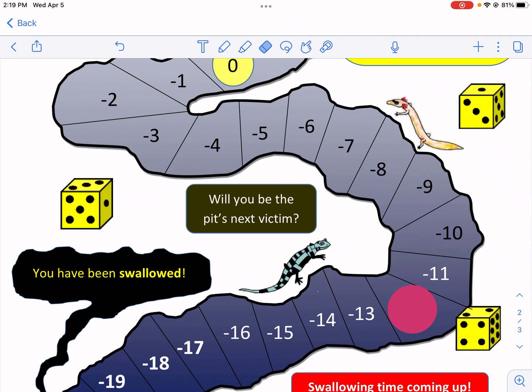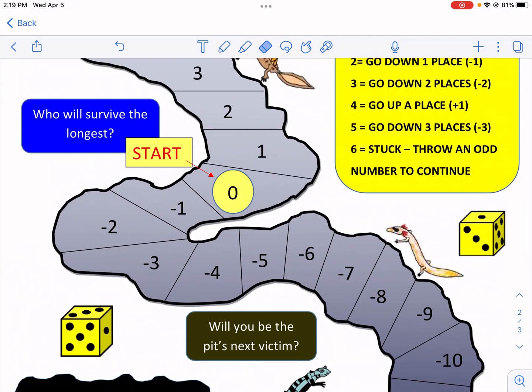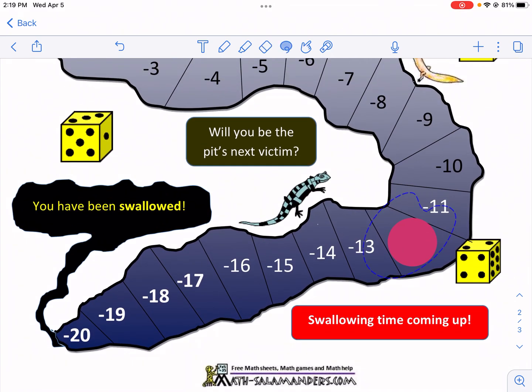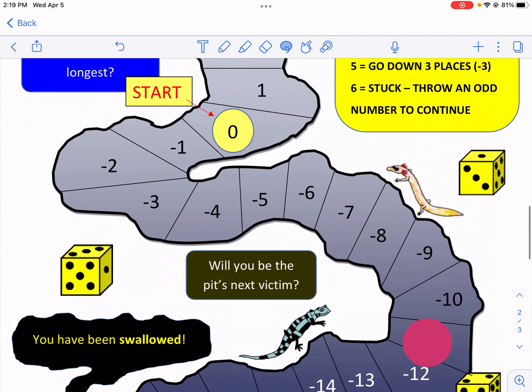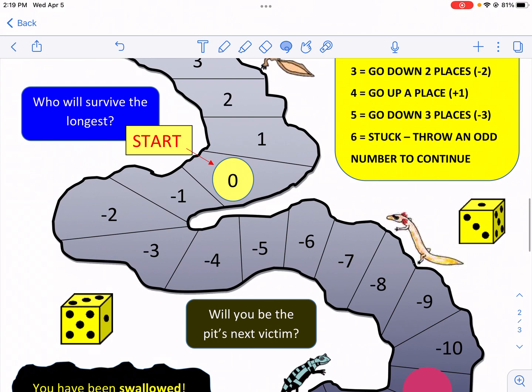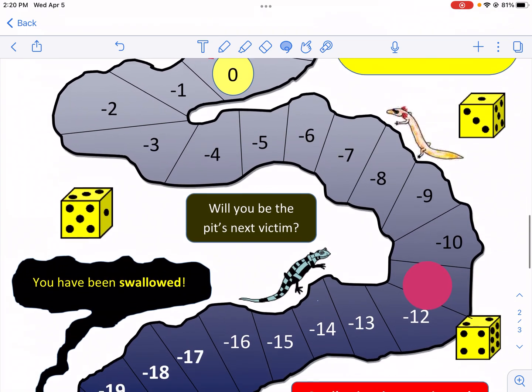I roll a six and a four — four is good, going up one spot to negative 11. Six says throw an odd number to continue. I roll again and get a one and a six — the one makes me unstuck and the one says stay where you are. When you roll two dice you get to pick the order you apply them, so I use stuck first then the one to stay put.